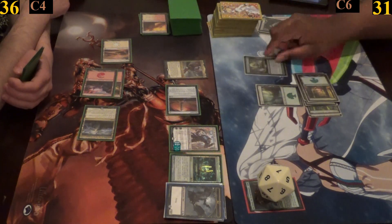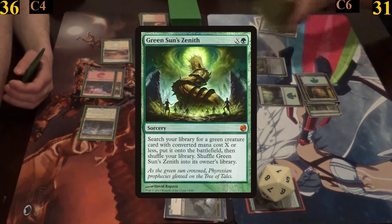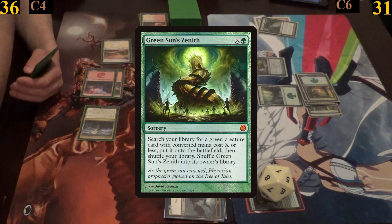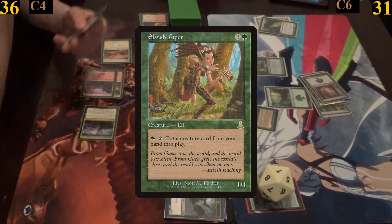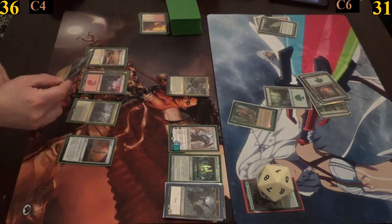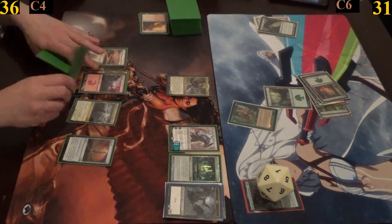For my turn I cast Green Sun's Zenith where X is four and get the oldest foil Elvish Piper from my deck into play, then pass. Jimmy plays Clifftop Retreat and casts Aegis Angel.